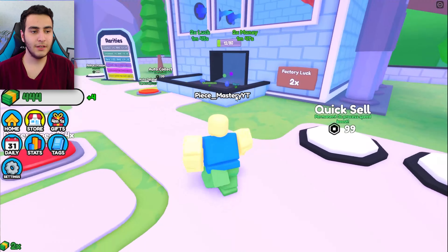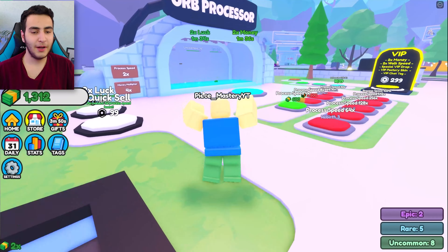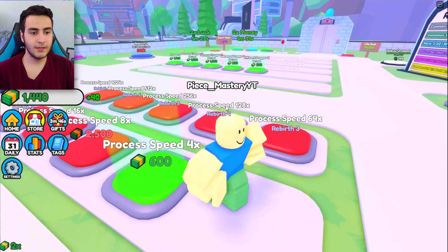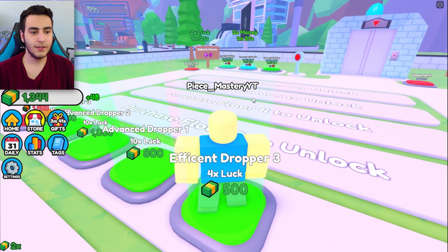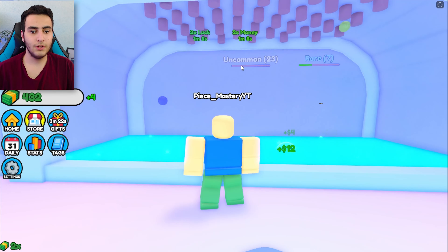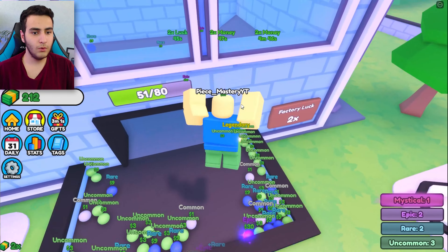Let's buy so many things. Find dropper, find dropper, floor two. Here is the dropper, guys. The first floor is completed — now it's time for the second floor. Damn, two mythicals! There are so many. Let me collect all of them and put them right here. We can only buy droppers for now.